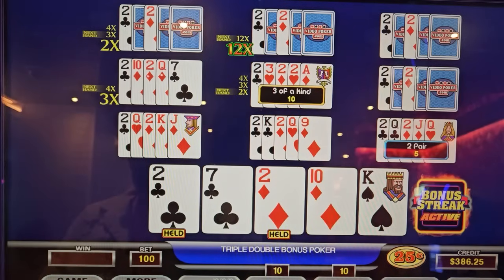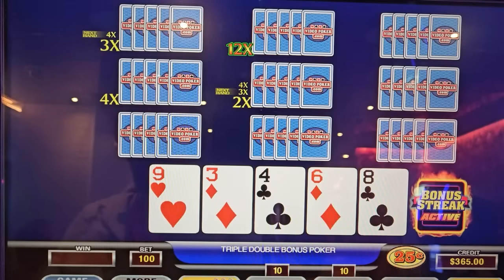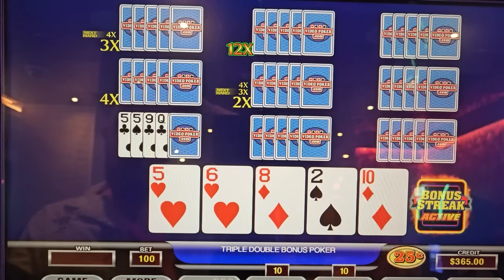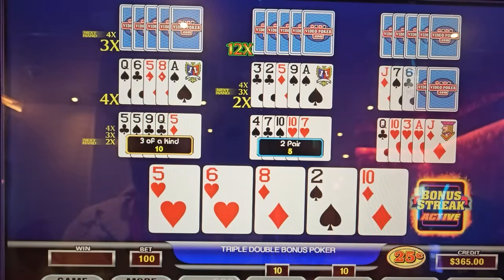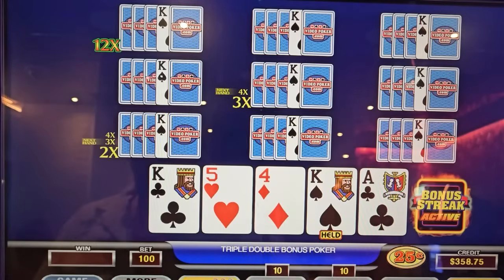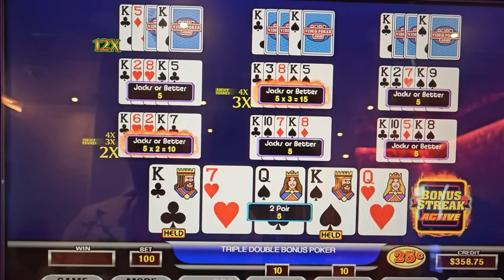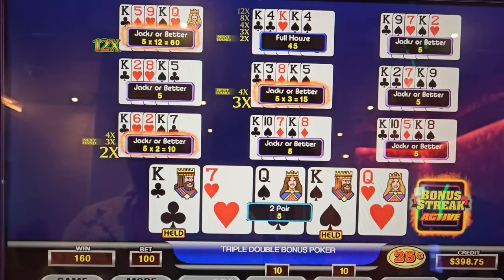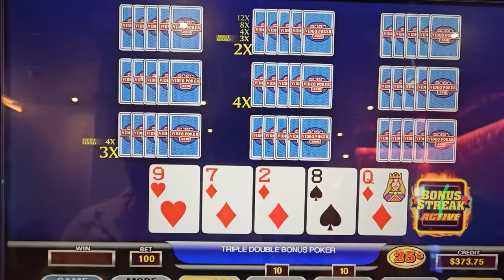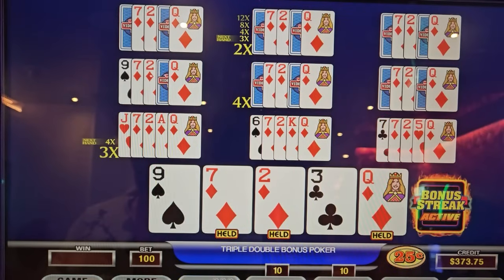Very rarely, if you have 3 to the Royal and 4 to the flush in Ultimate X, you go for it. There's nothing there — gaps in all the wrong spots. Come on baby, bring it home. We're going 3 to the flush here, because if you happen to get it, those are all turning to 12s.